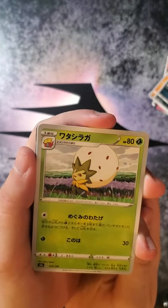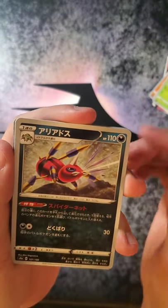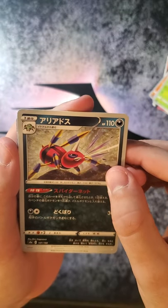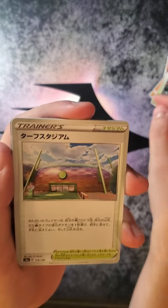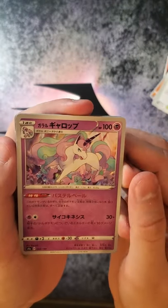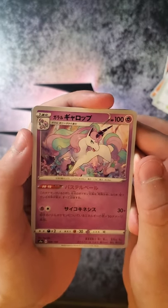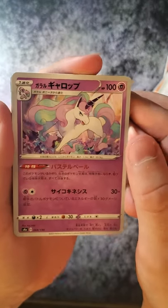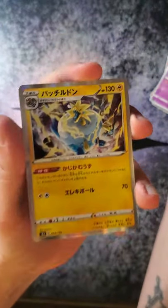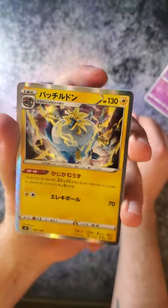That is a... I'm just going to call it a Pollen Puff. Wow, look at the action coming out of this card — there's a lot of energy coming from it, that's really cool. Stadium. A Galarian... I'm forgetting its name — Rapidash. It's been too long since I've played the game, apparently. And that is our holo. Pretty cool.